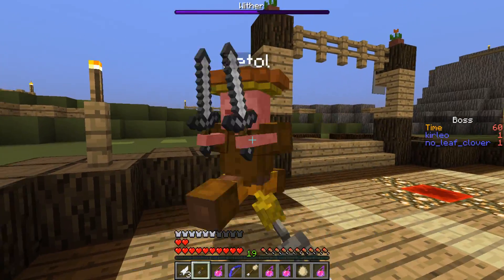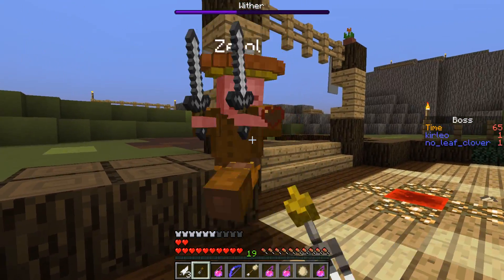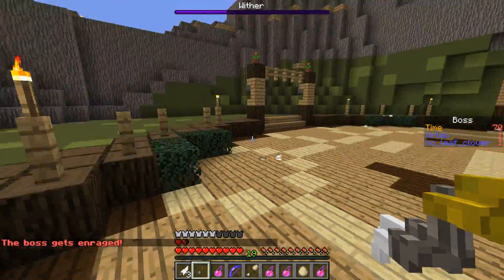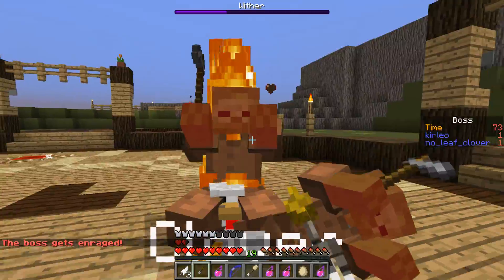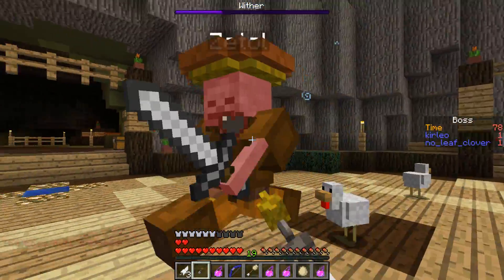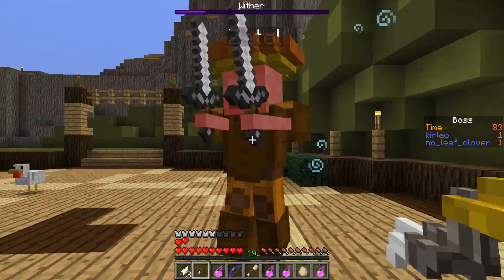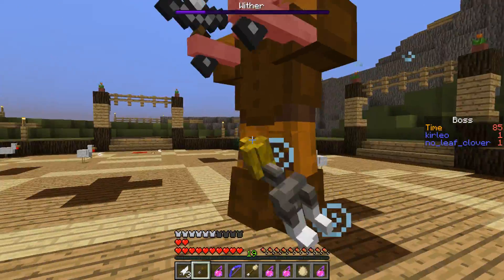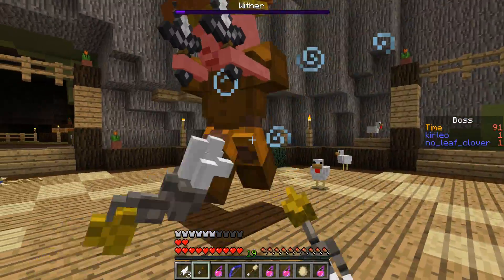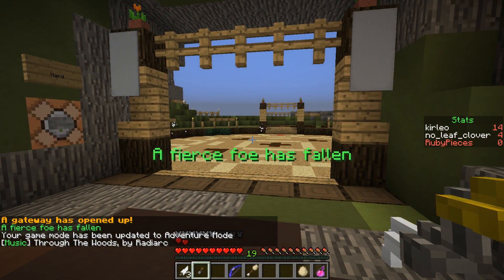That's actually a 1.10 change, because I don't think the mobs are supposed to burn. It feels like it's a cage. That might be something that changed in... The boss is enraged! Okay, maybe we are slow here. Maybe it's just a normal thing that happens at like 20% or 25% health. A fierce foe has fallen - nice!